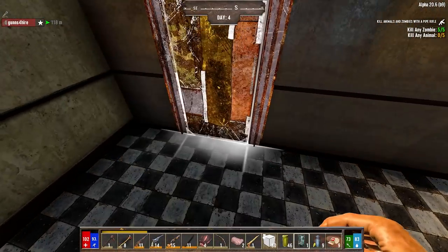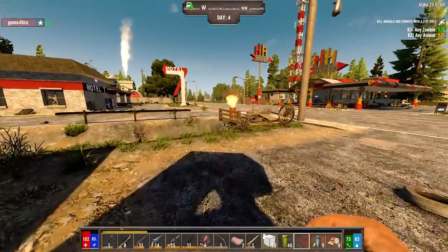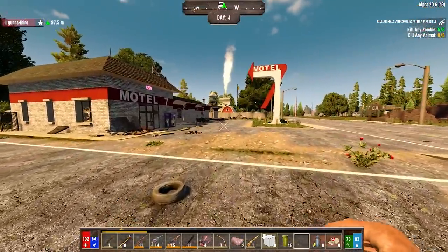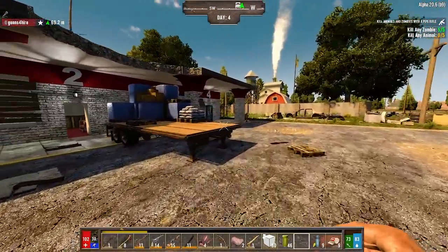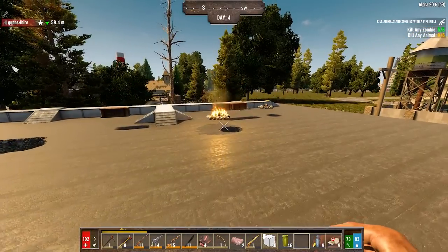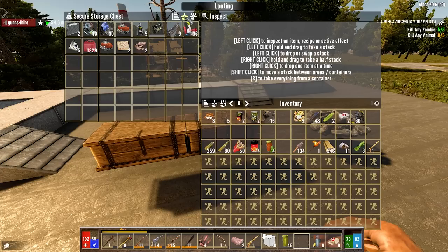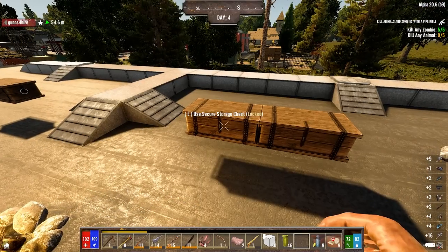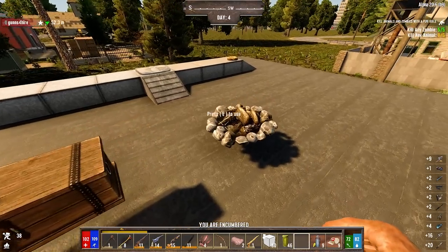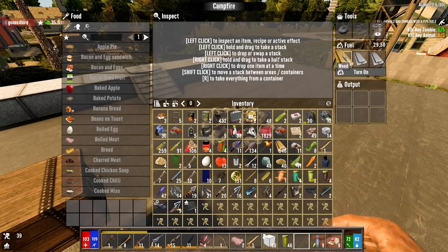That guy's rude - I was running! It shows all the stuff he has but he doesn't sell everything. Farm plot - I'm gonna go ahead and encumber myself. I'm gonna have to look up what to do, maybe at night time I'll look at where to find a farm plot.